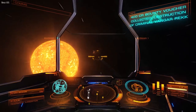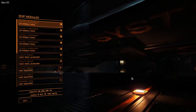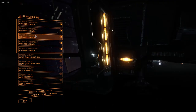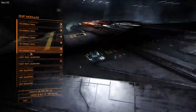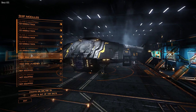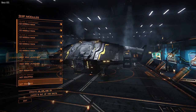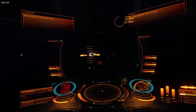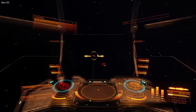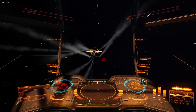The next step up from the Lakon Type 6 is also manufactured by Lakon Spaceways: it is the Lakon Type 9 Heavy. This ship is massive and one of the largest ships in the game — it lets you know you are not driving something small and maneuverable. It is slow and sluggish, but for good reason: the Lakon Type 9's cargo capacity is a whopping 440, and it comes in at over three and a half million credits. With five hardpoints — three Class 4 and two Class 2 — the Lakon Type 9 can hold its own against some other ships, though it is slow to turn and easy to kill if you're not careful. The maximum speed is 130 meters per second with a maximum boost speed of 200 meters per second, so don't expect to run very far very fast.